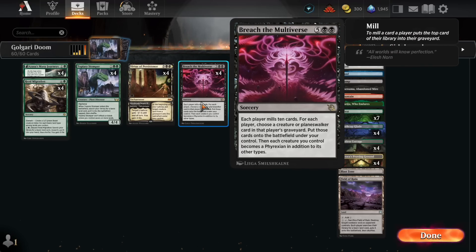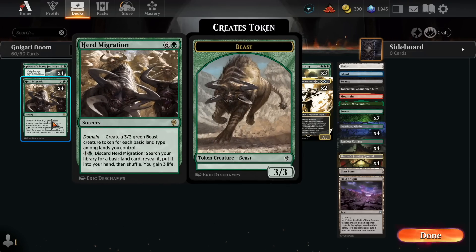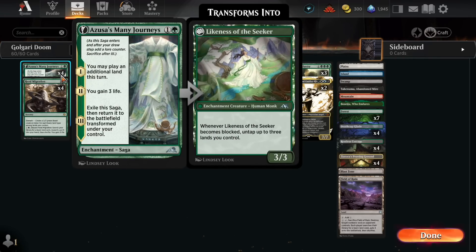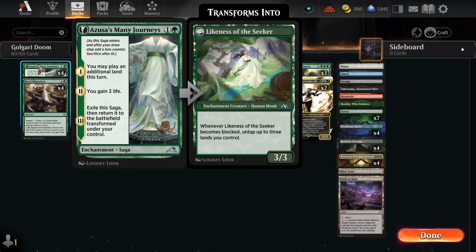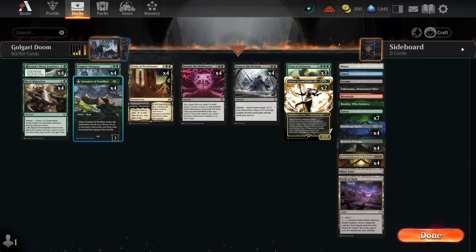I don't know why we're seeing so many Golgari decks that don't play Breach — Breach is just amazing. The other 2-mana spell, Herd Migration, is a win condition of course, but mostly you're gonna use the 2-mana channel ability to gain 3 life and fetch a land. It negates a whole early turn of damage against Mono Red. I like Azusa's mini journey as well, because if you're on the draw against Mono Red, this is the only card that can save you. Chapter 1: you may play an additional land this turn — suddenly you can play one of your tap lands and compete since you're on the draw. Chapter 2: you gain 3 life, which negates damage from turns 1 or 2 against Mono Red or Mono White. Then you get a 3/3 which can trade with most aggro creatures. And then Stomper into Invasion of Zendikar — it's no joke.